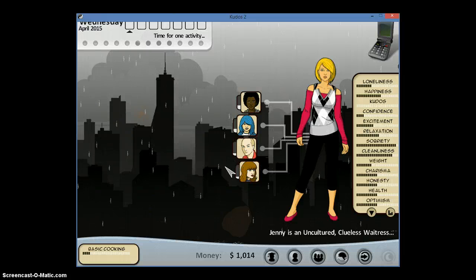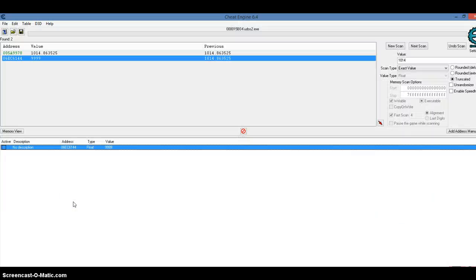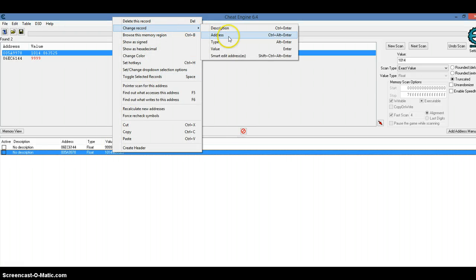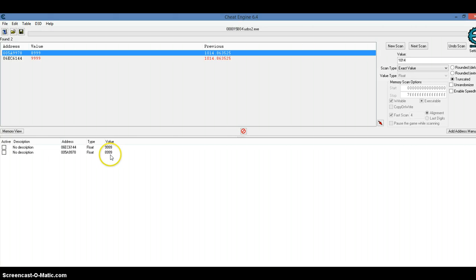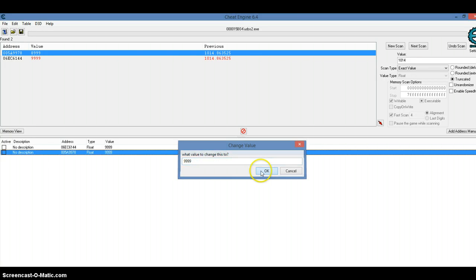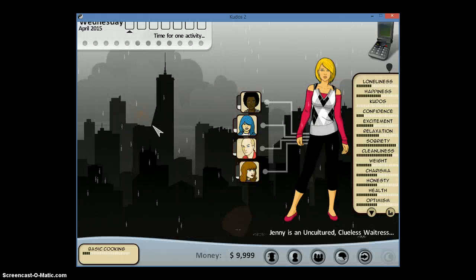No, didn't work. Okay, so $1,014 — this is the other one. Change Record, Value. I'll put $8,999, then off-click it and click it again. I'm going to put $9,999 — one more nine. Click it and hope to God that it worked. There we go — $9,999.